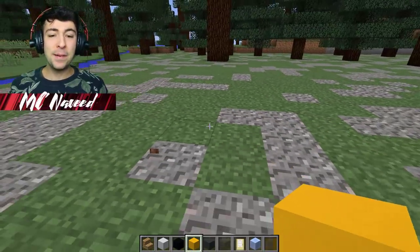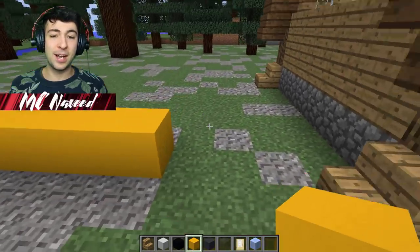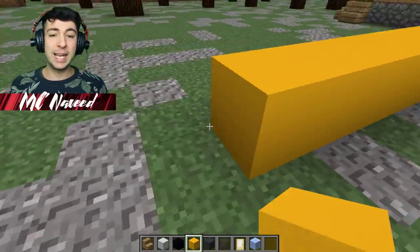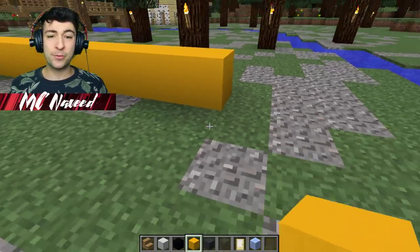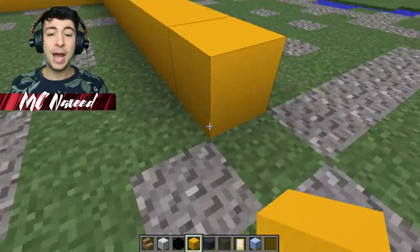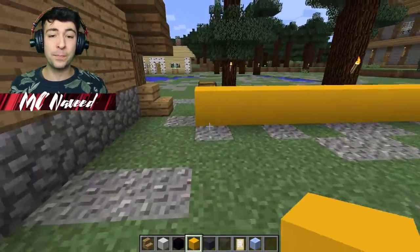I'm going to build my penguin right here. I'm going to do a row of 11 blocks across, then do exactly the same around the other side — also 11 blocks — and just make a perfect square. This is going to be the feet of my wonderful penguin.